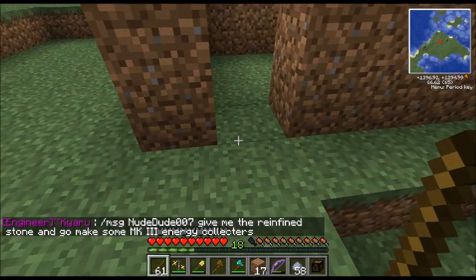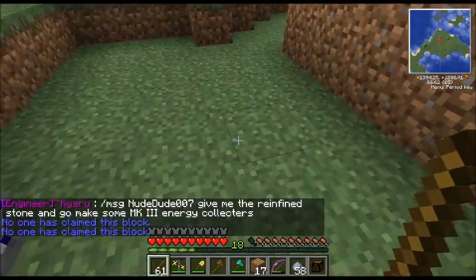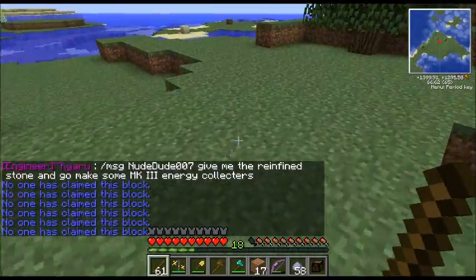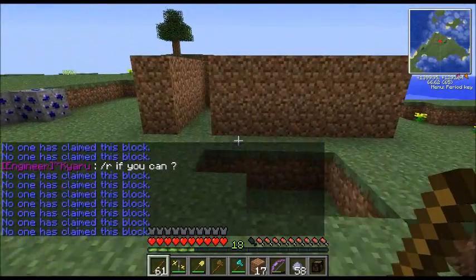The first thing we're going to do is make sure I took this claim down. See how I've got the stick in my hand? You poke the ground — no one has claimed this block. Spamming around — no one has claimed this block.